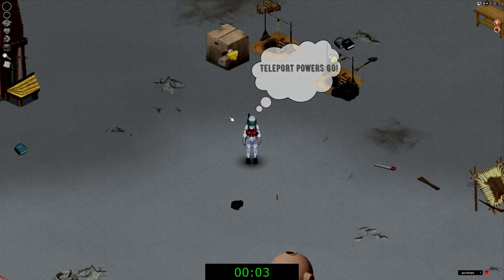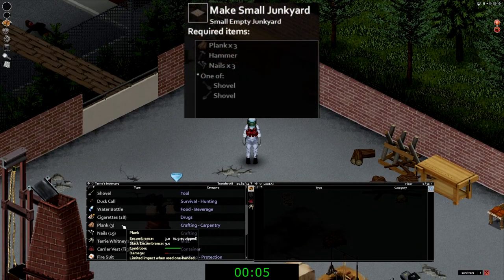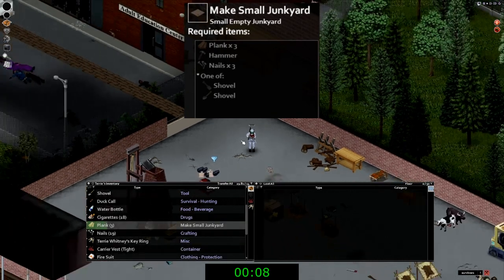Building over here is going to go ahead and start making the small junkyard. It will require one hammer, three nails, three planks, and a shovel.